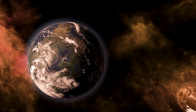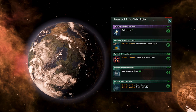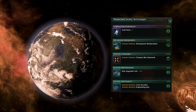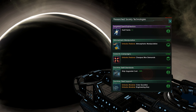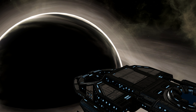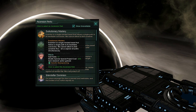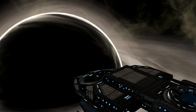Next up is Targeted Gene Expressions. This is a rare technology that you will need in order to move on towards the next stage of Biological Ascension. It is rare, so it's potentially going to be difficult to get. Obviously, it is within the Society tree. But once you finally have it, it's time for Evolutionary Mastery. This is an Ascension perk that becomes available once you have done three others — this of course includes Engineered Evolution — and also requires Targeted Gene Expressions.